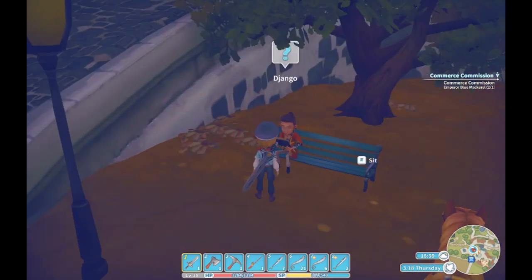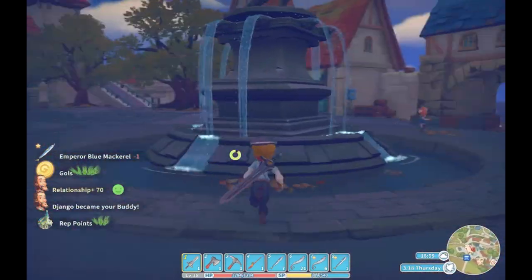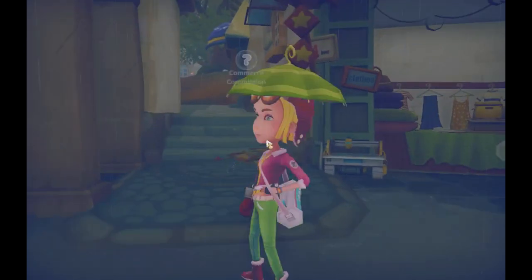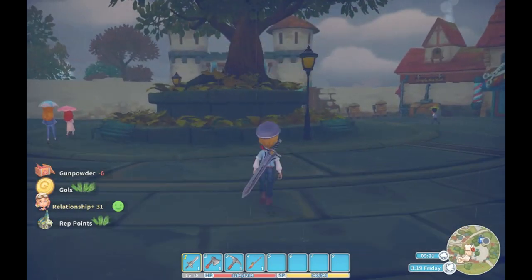The harder commissions obviously pay you more money, give more friendship points, and rank your workshop up faster, but I wouldn't do commissions that take you more than one day to complete. You can make more money by doing one every day rather than one every few days. You can only do commissions on the weekdays, so make sure you're there first thing in the morning so you beat Higgins inside and get the commission you want.